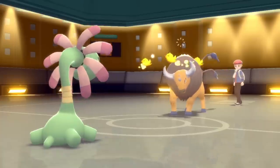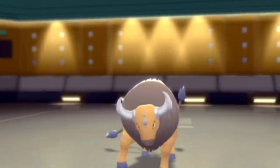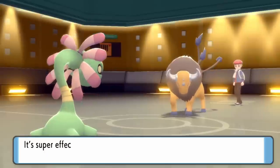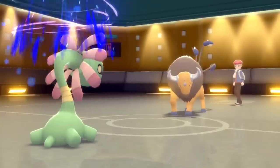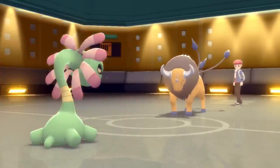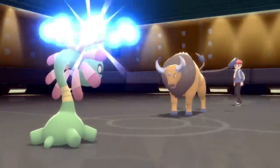I'm going to go for some Curses here. I forgot to mention that the Tauros is actually now confused from the Thrash, so that is pretty great. It actually breaks through the confusion, gets off the Ice Beam, and behind that Light Screen, Cradily just doesn't care. So I get up another Curse — I'm sitting at plus two attack and defense, minus two speed, but Cradily's not going to be outspeeding anything anyway.